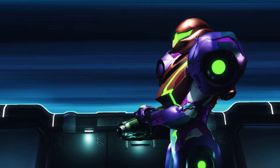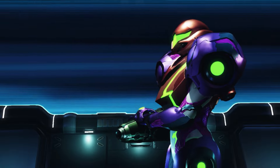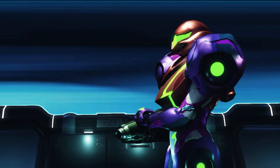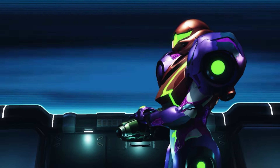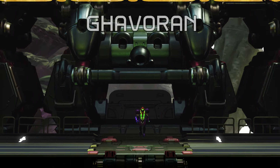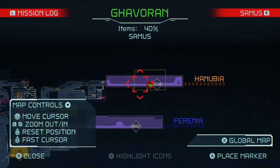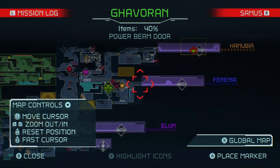The Raven Beak fight is very soon. We'll go through areas and get as many upgrades as we can - mostly energy tanks, not sure we need a whole lot of missiles. I am not using a guide for this game, so I don't know where any of this stuff is. I'm just guessing.